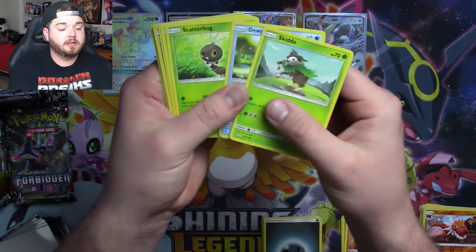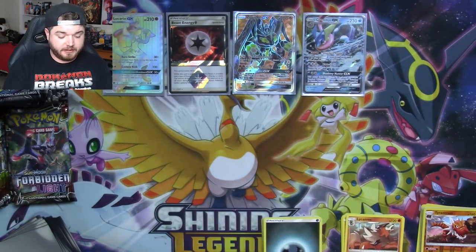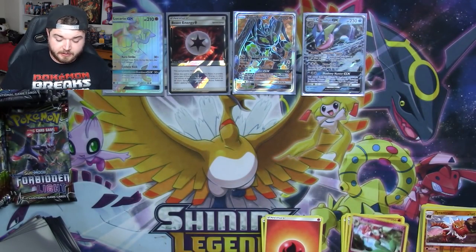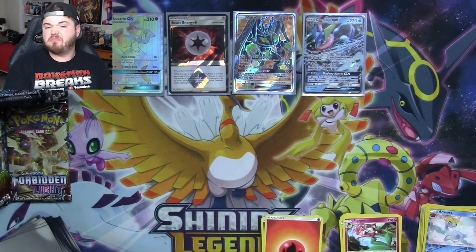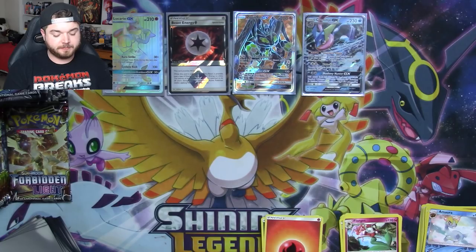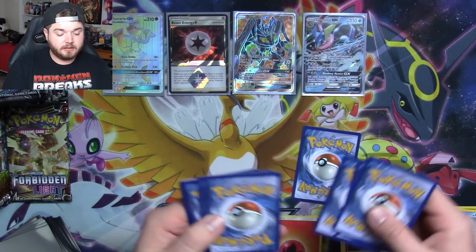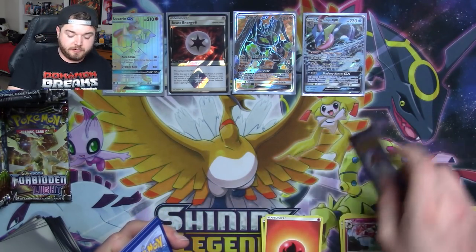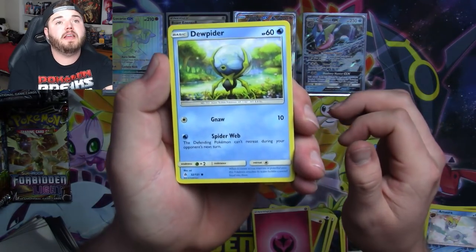I've got a green code, so we'll just go through this one real quick — nothing else we're really worried about. The Frogadier in that pack was not holo, so I'm not really sweating it too much. Got another white code. Oh my goodness! This box has been treating us pretty good so far — got off to a slow start but then we've got a couple back-to-backers!